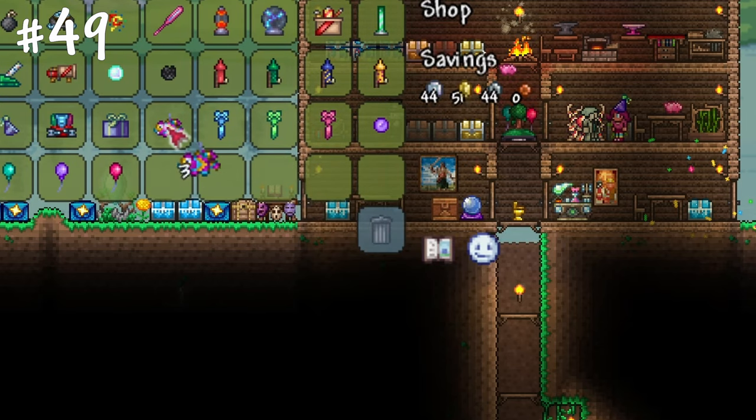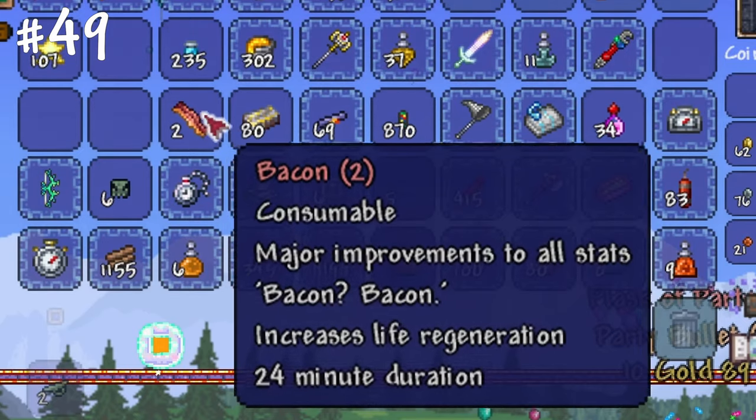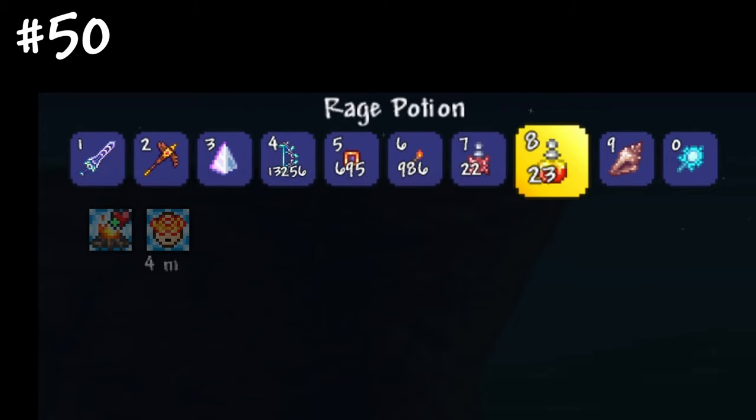During party time you can buy pig grenades from the Party Girl. When placed and attacked, they return most of their cost and also give you valuable bacon.